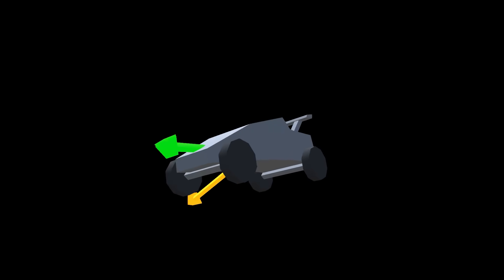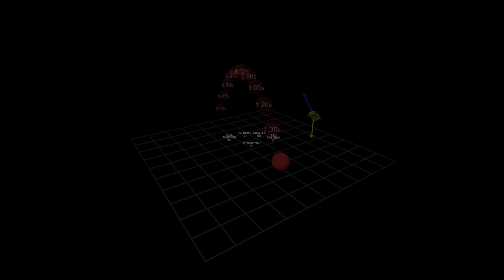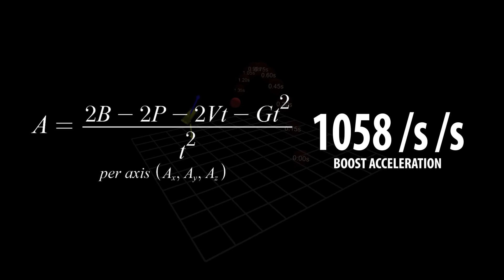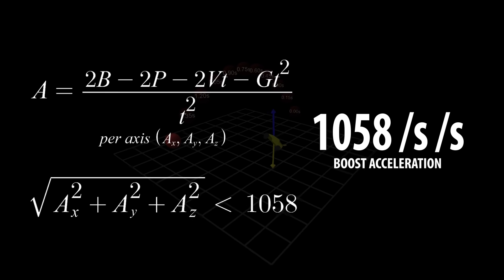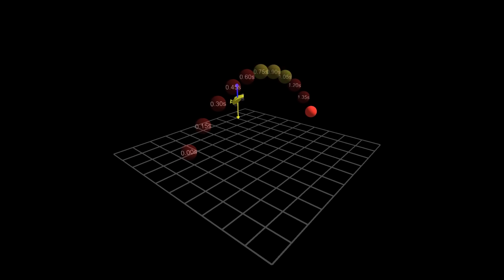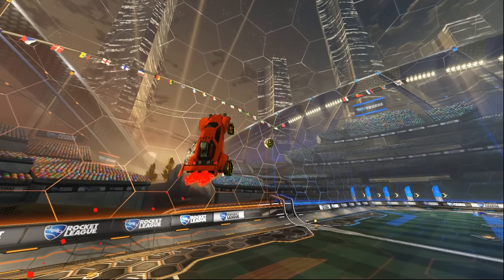Now we can apply this to an aerial. Thanks to our ball prediction, we know where the ball is going to be and exactly when it will be there. We also know our car's position, velocity, and gravity. Putting all this into an equation gives us the required acceleration — the direction and strength we need to boost in. There is a limit to how hard we can propel the car, so we should only consider aerials that require weaker acceleration than our boost can output, and check that the required boost duration doesn't exceed what we have. All these factors let us quickly pluck aerial candidates from the ball's future and rotate toward the required direction.